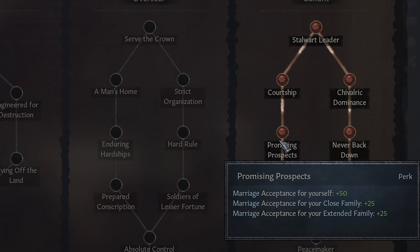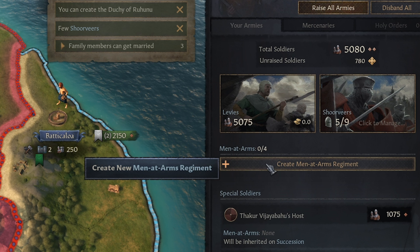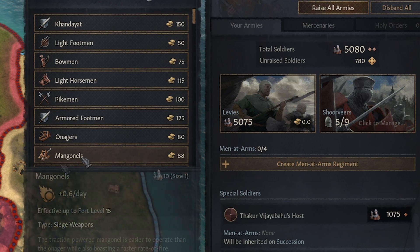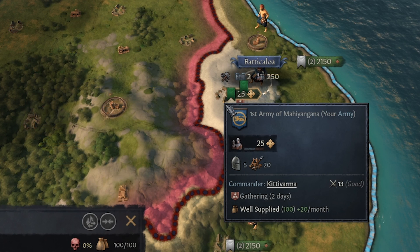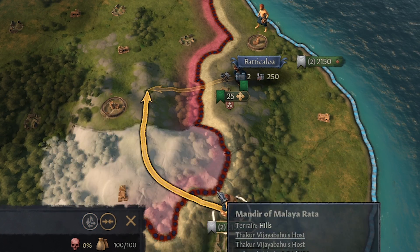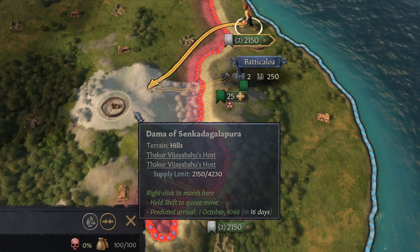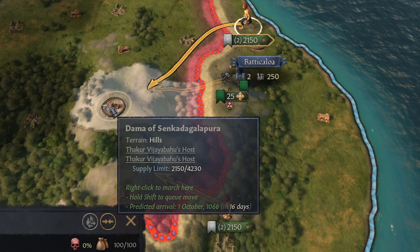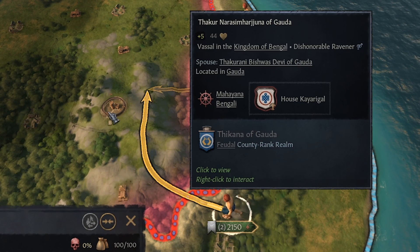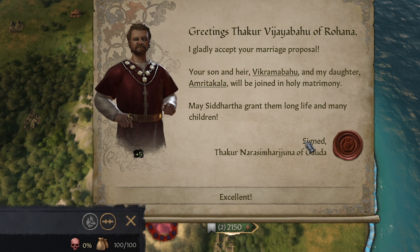Before we find out if our marriage proposals were accepted, we're going to create a few men-at-arms regiments, which are elite troops. We're going to make mangonels, which are good siege weapons. We drop those mangonels on the field, move them towards this castle, and we're going to move our armies towards this castle as well. We're going to have everyone just group up and attack this castle immediately. Time is now passing — I think it was like 18 days to get over there.